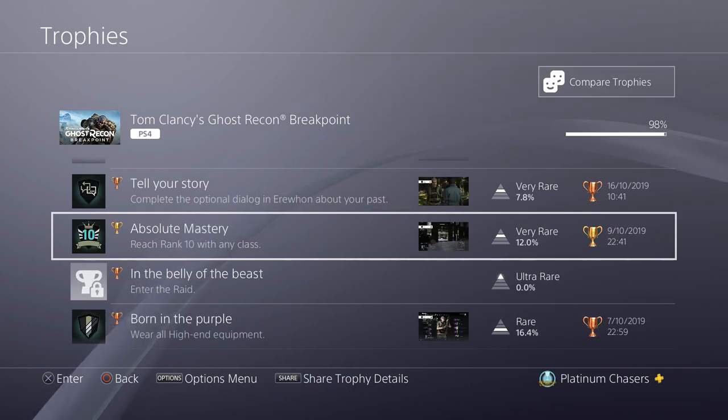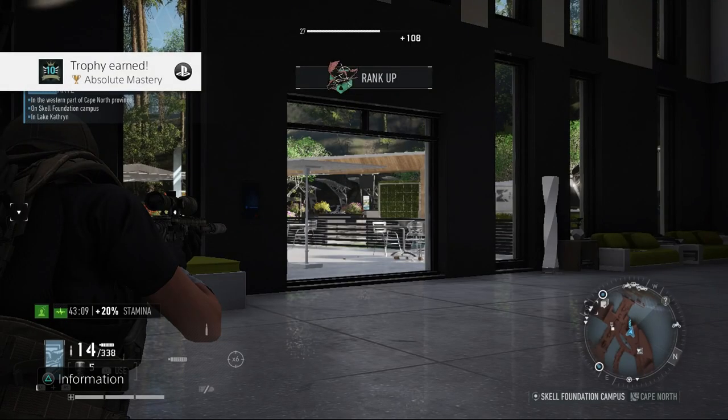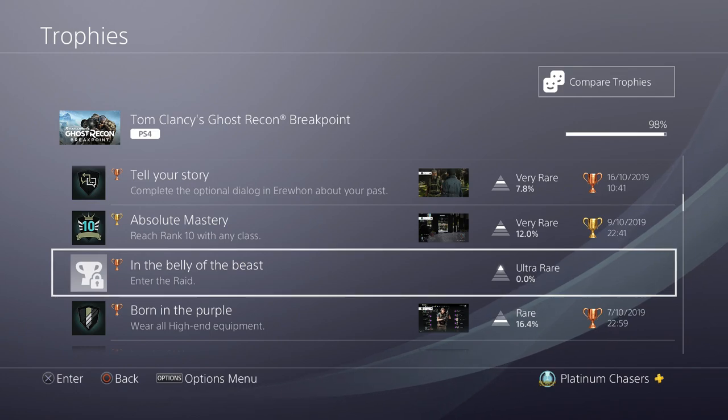Reach rank 10 with any class. There are four classes: Sharpshooter, Panther, Assault and Medic. You're going to find one that you prefer — for me it was Sharpshooter, as I like to pop heads from a distance. You need to do certain things for each rank, like kill five people with headshots. They're just not that difficult. As long as you keep an eye on what you need to do, you should easily do at least one class by the end of the story.